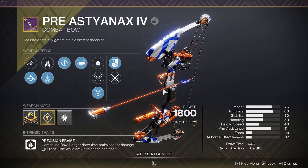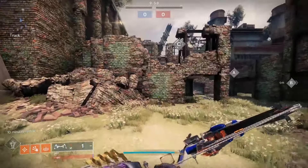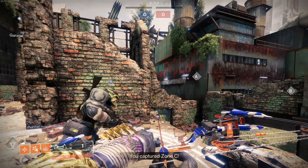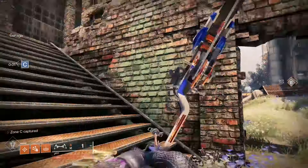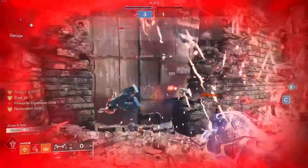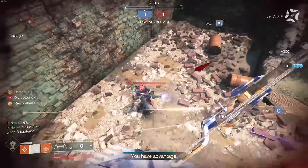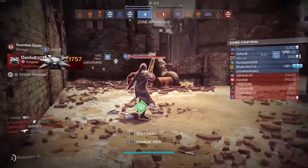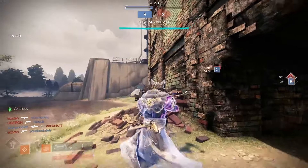Without further ado let's go into some PvP with the Annexe bow. We are on the Rusky lands with the Annexe in PvP. The roll I have is the Opening Shot roll, so I should be able to hit some headshots. That's a body shot but it still does a ton of damage because it's a bow. I forgot Hunters are just going to use the grapple — I missed a shot, oh my god, give me the kill!